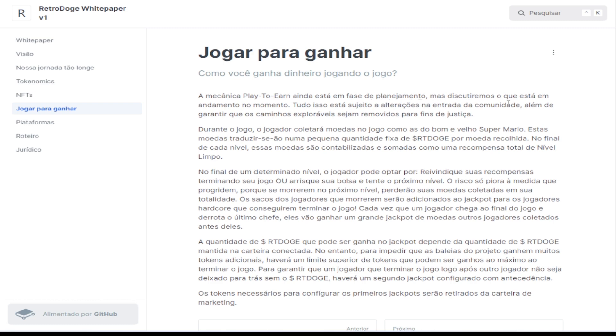A mecânica Play to Earn ainda está em fase de planejamento, mas discutiremos o que está em andamento no momento. Tudo isso está sujeito a alterações. Durante o jogo, o jogador coletará moedas no jogo como as do bom e velho Super Mario. Essas moedas serão convertidas em uma pequena quantidade fixa de RTDoge por moeda recolhida no final de cada nível. Quer dizer que se você vencer um nível, pode utilizar esses tokens para entrar no próximo nível. Se perder, você perde tudo.